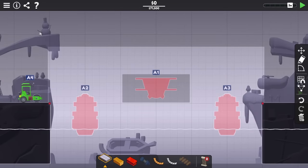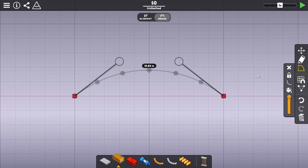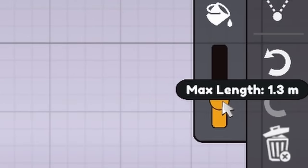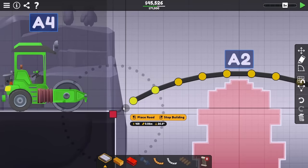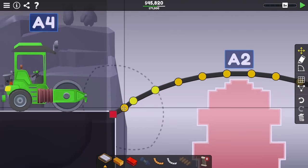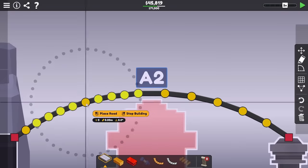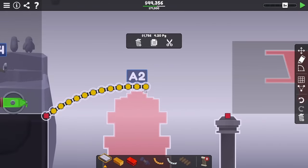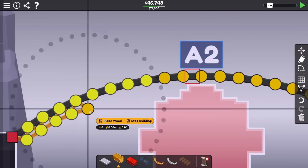Starting out, the first thing I wanted to do was use the arc tool and start to create a roadway. Just doing this gave me problems because the minimum length you can do is 1 meter. So once I saw that, I decided to put it down, and you can see I have to go in and put in a road in between all of the other roads. This is quite a bit of work, but eventually I did manage to arc it all the way across, and now I wanted to start by supporting it.